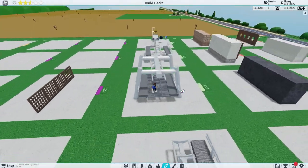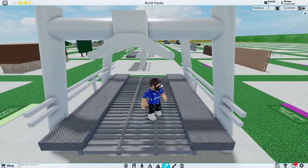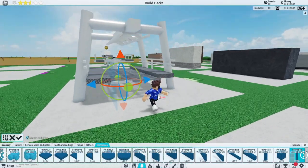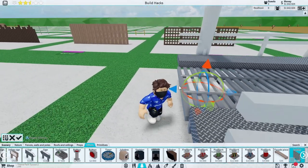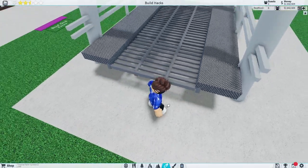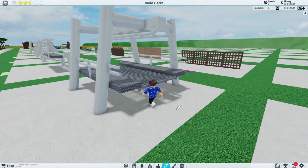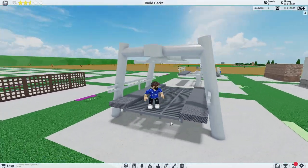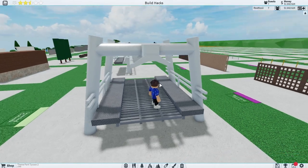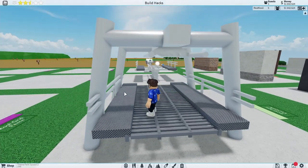We've got our catwalks going along using our primitives and fences using poles, with the exact same on the other side — seeing as this is a two tile wide ride. You can maybe just do it on one side if it's only a one tile wide ride. I've also added some ladders in, recolored them and rotated them 90 degrees so they go like this. I've also added some bars on the edge using cuboids just to end them off, though you only need to do that at the actual end of your catwalk. For an inverted coaster this grill system is fairly realistic.